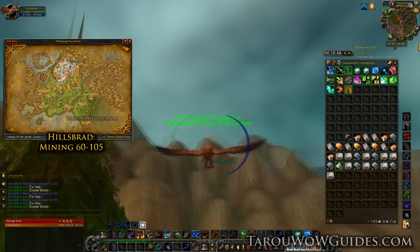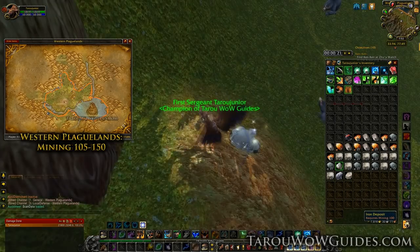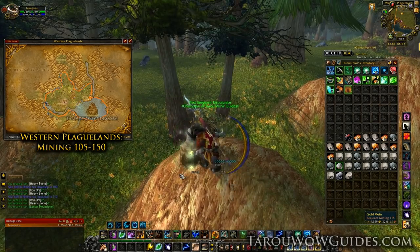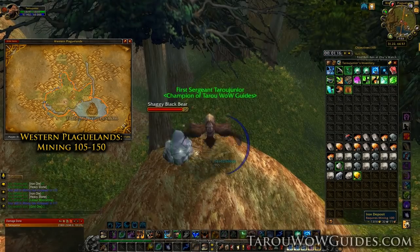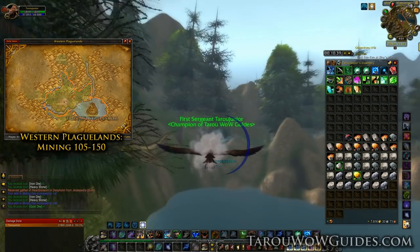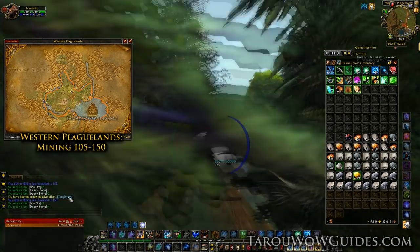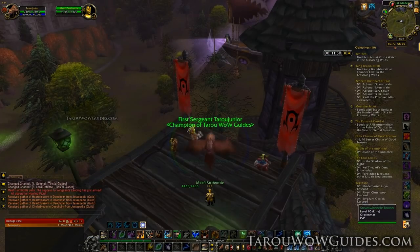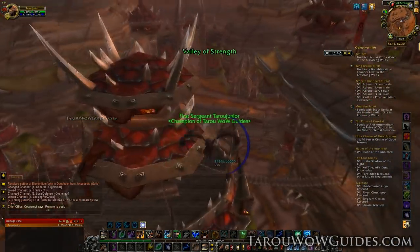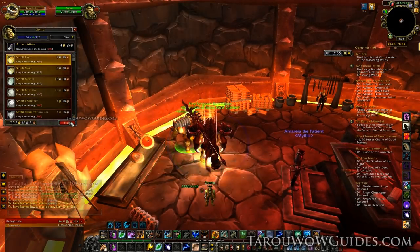At 105, pop over to Western Plaguelands and start on the route going clockwise. In WPL you mostly find iron ore with the occasional gold vein. You might be surprised to really start finding competition — I saw 3-4 people also mining. If it's really bad, Feralas or the Cape of Stranglethorn can be pretty good alternatives. Keep at this route and after 1 or 2 laps you should hit skill level 150 and can go back to the trainer. Get back on the Zeppelin to Orgrimmar for Horde, or grab the boat to Dustwallow Marsh for Alliance, and train Expert Mining along with anything available.